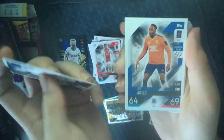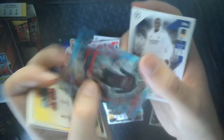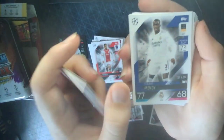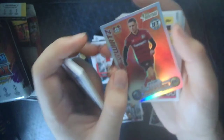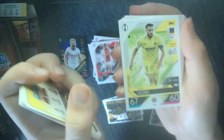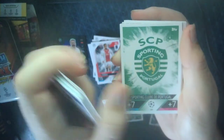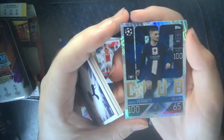We have the Spurs badge, Erico - I believe he's gone to Southampton. We have Buna Saar, Marcelo Brozovic, Rafael Leal - Crystal Parallel, what a player he is. Ferlon Mendy, Jeffrey Condogbia, Mats Hummels. Heritage Florian Wirtz - not bad. Mario Gaspar, Rafa Silva, Sporting badge. And then - 100 Club Marco Verratti! My first 100 Club of the season - very nice.